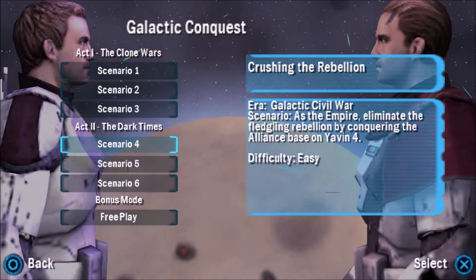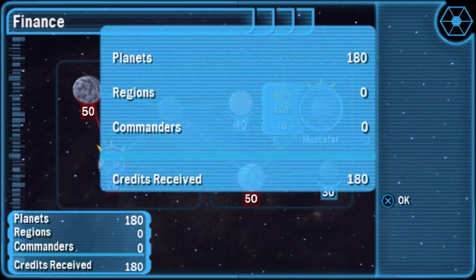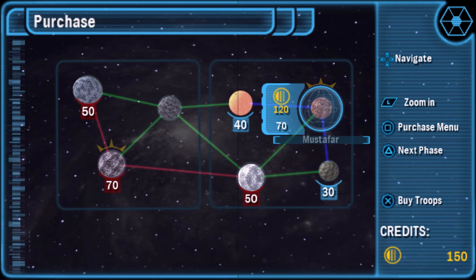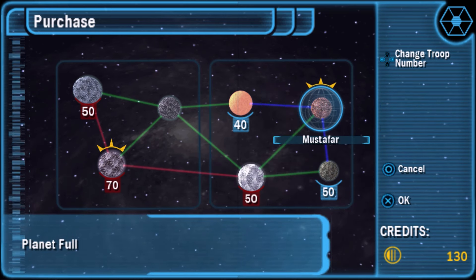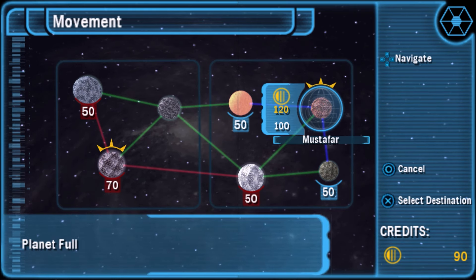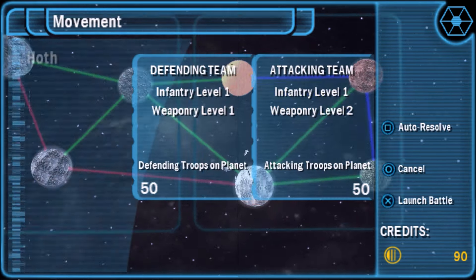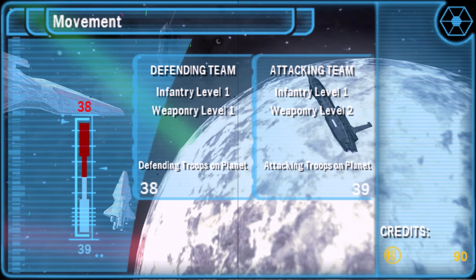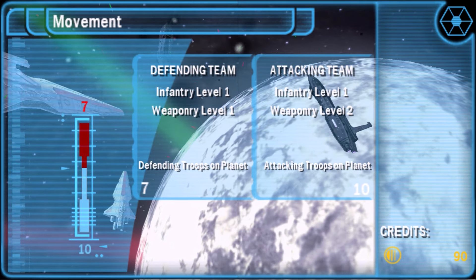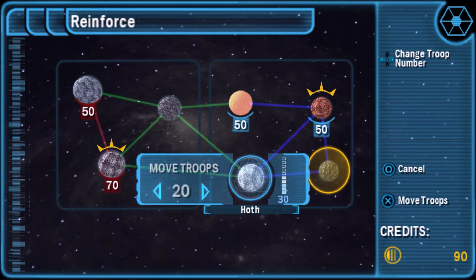Galactic Conquest has been upgraded in my opinion. You can run automated battles and just stomp the AI, or you can strategically invade nearby planets and work your way up to the homeworld you need to take over. For instance, if you take over Coruscant from the Republic you win regardless of how many planets you own. It's beneficial to take over many planets though, as you earn more credits each round to buy troops or upgrades like weapons and reinforcements. Definitely one of the best game modes in gaming history in my opinion.